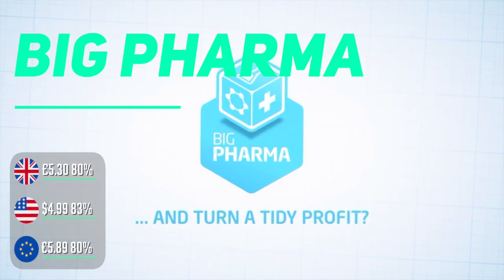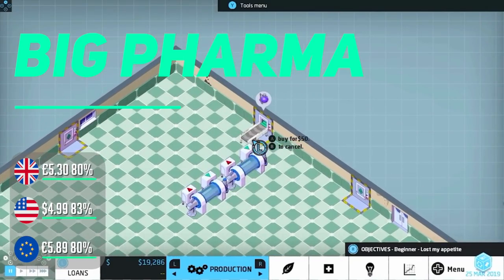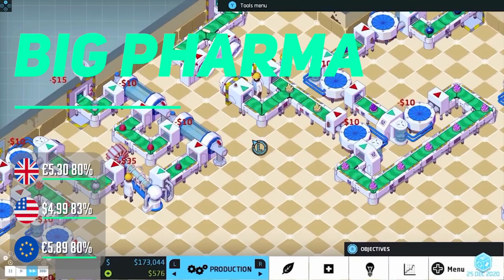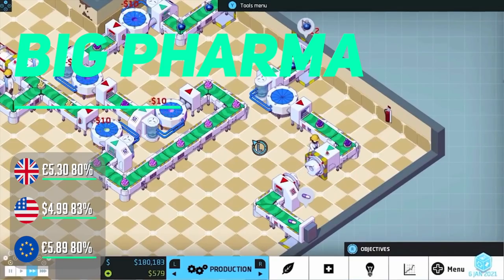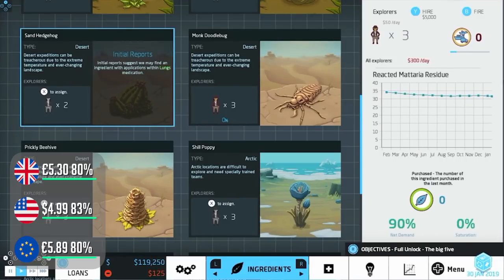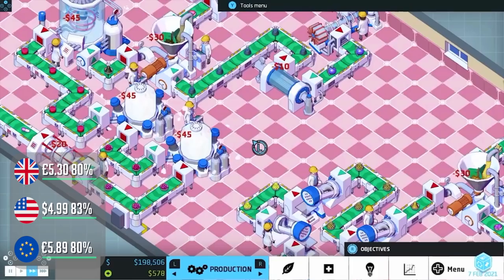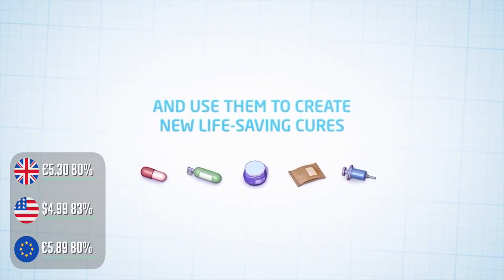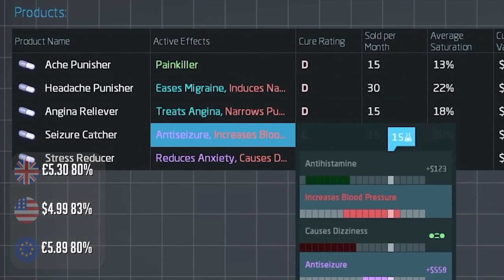Big Pharma is a management simulation with some inspiration from games like Theme Hospital. It's all about creating drugs with a positive effect against illnesses whilst minimizing the side effects, then selling them for as much profit as possible — you are ruthlessly trying to stay ahead of the competition and fleece the public, much like the real world. There are various challenges to keep playthroughs fresh, and whilst it's not the best sim out there, it is definitely a deep offering. Sadly, on the move the controls and text size make this a little difficult to enjoy compared to on the TV.